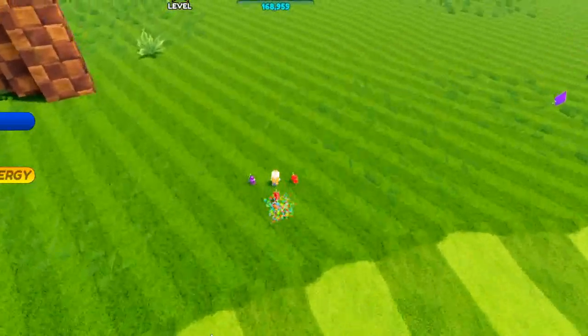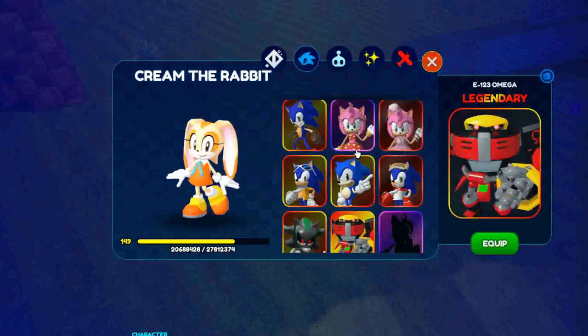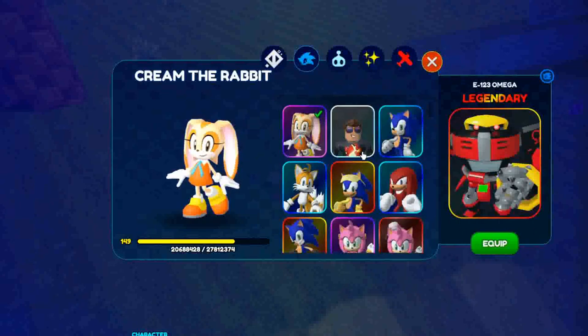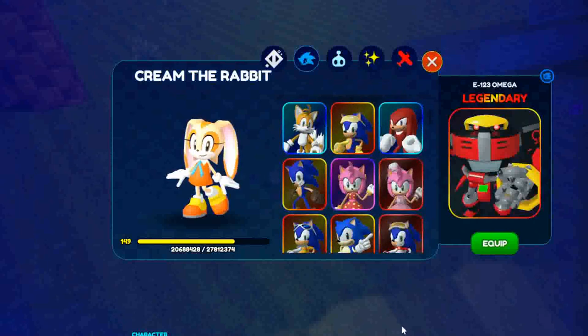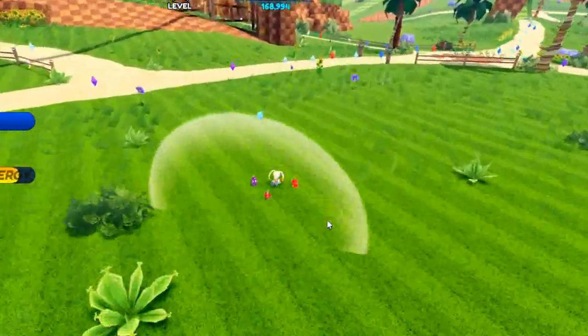But unlike Omega, which has so many details - like the most details in the game - Cream actually is really detailed too. So I guess I'll put them both in S-rank if I did have a rank system.